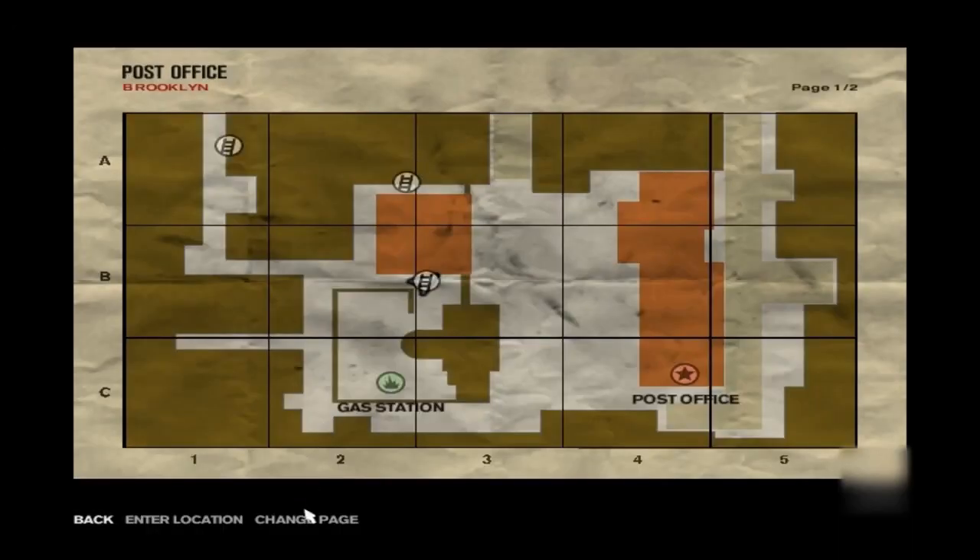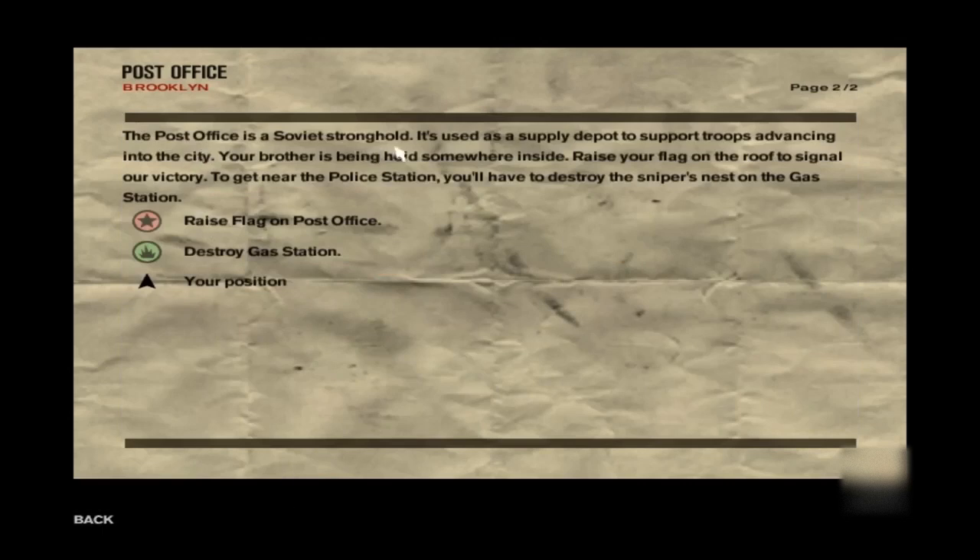Excellent work. The post office is a Soviet stronghold. It is used as a supply depot to support troops advancing into the city. Your brother is being held somewhere inside. Raise your flag on the roof to signal our victory. To get near the police station, you'll have to destroy a sniper's nest on the gas station.